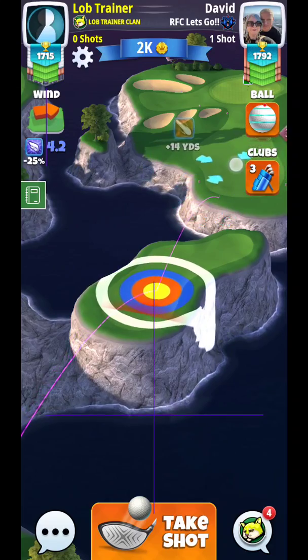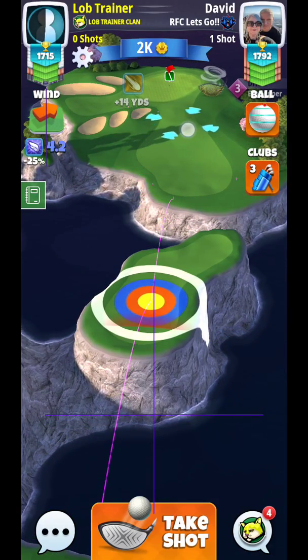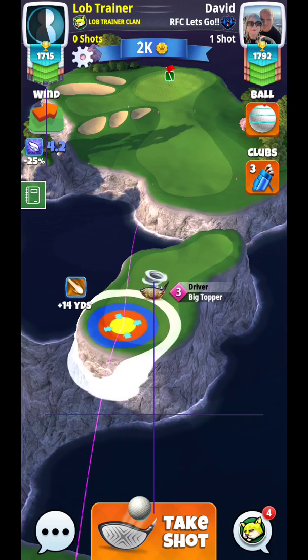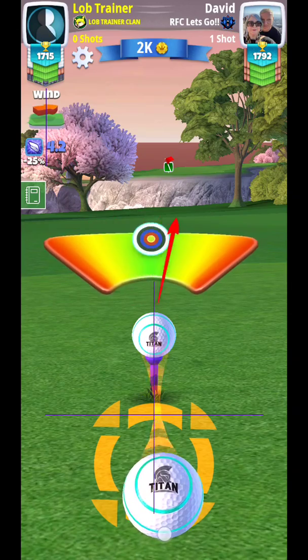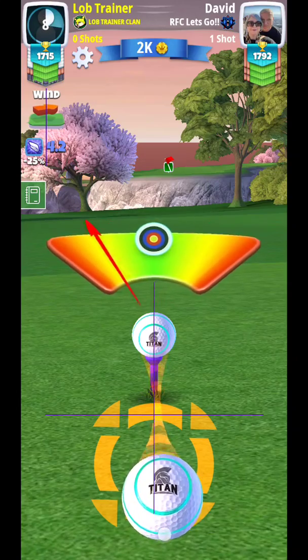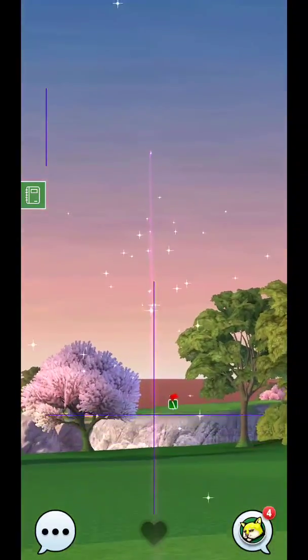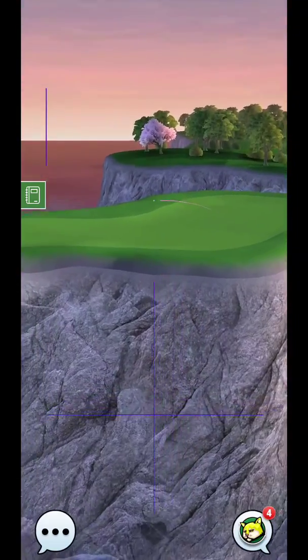What I might do come weekend time is go with a Berserker ball just to get this up a little bit farther. If you have a couple of them in your inventory, it might be worth using one or two on the weekend just to push the ball a bit farther and not have to worry about the second hop hitting the rough.